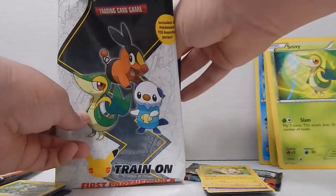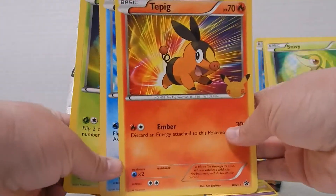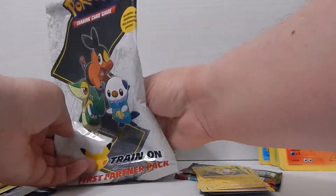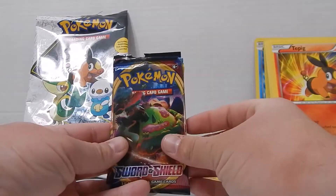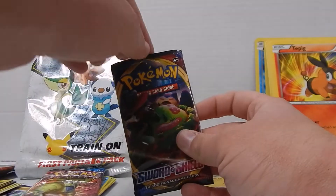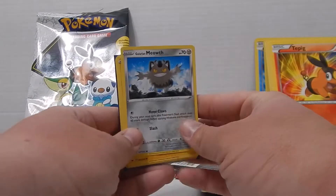And now the third pack — same three big oversized cards, whatever you want to call them. They are actually smaller than the holographic large cards that you get, so that's slightly frustrating for trying to figure out where to put those other cards. Galarian Meowth.